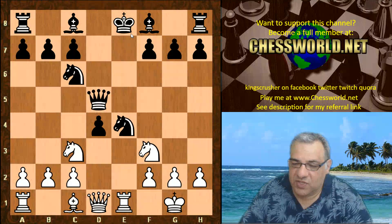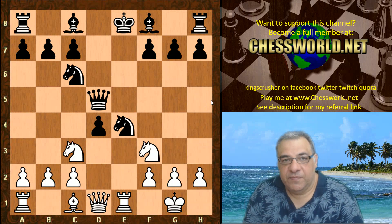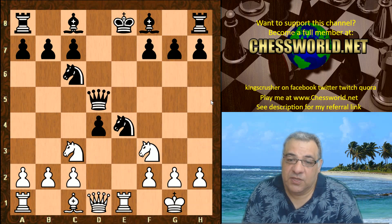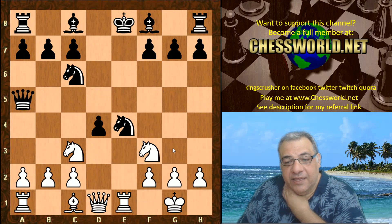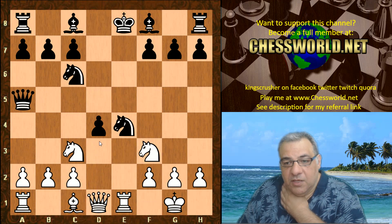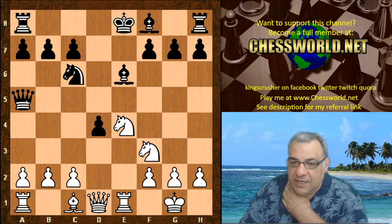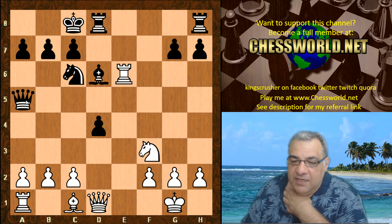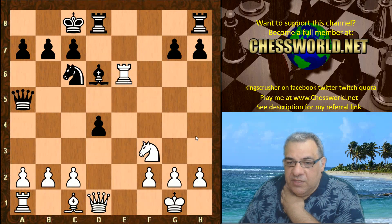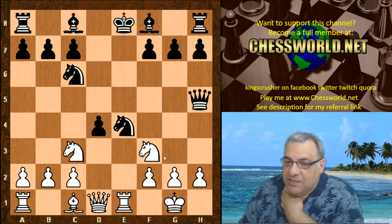The Queen went to h5 — this is Leela id458. Now this might change in future versions. In our current state of human opening book theory it's actually thought to be better to play differently here, as this is a very dangerous position. One of the ideas is Knight takes Bishop, e6, Bg5, black castles giving back a pawn, and this is thought to be a small edge for white. But in the game we have Queen h5.